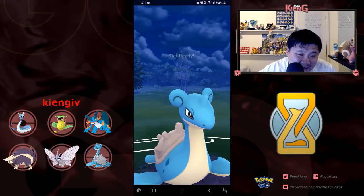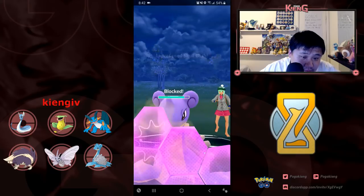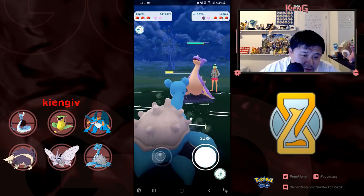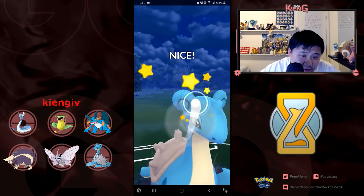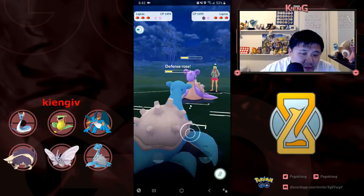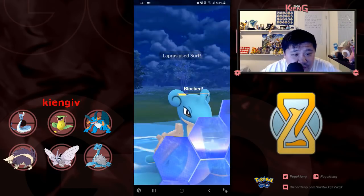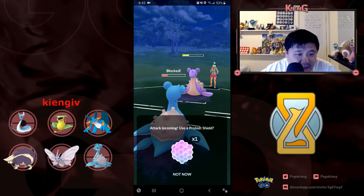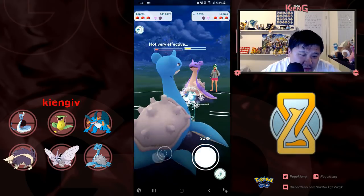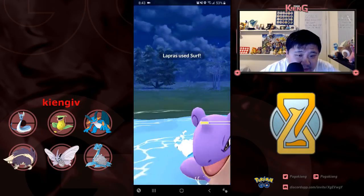I let the Skull Bash go through, which is always a terrible mistake — why do I let the Skull Bash go through? I learned something pretty interesting here. I hit the Skull Bash. He surf-baits me here, then hits another Surf, which makes sense. He's able to get to the Surf before me — I must have lost an Ice Shard at some point. I don't know why I shielded there; I had enough in the back to take it out. But for whatever reason it was really important for me to win switch advantage.